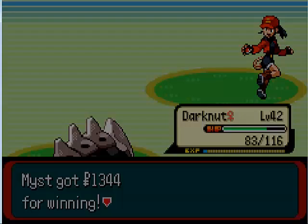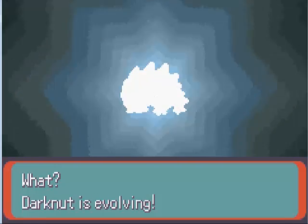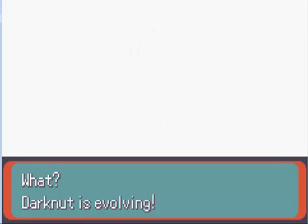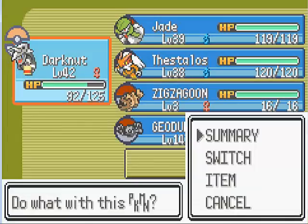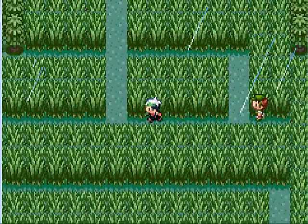Lairon is level 42. Prepare for one of the coolest looking Pokemon ever — Lairon has evolved into Aggron at last! At last we have obtained Aggron. Look at that defense. This is going to be a great team member. Let's continue on now that we have Aggron on our team.